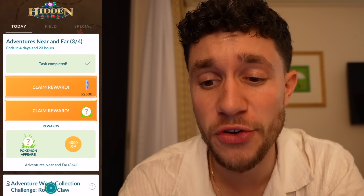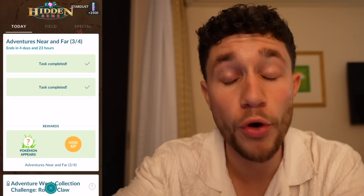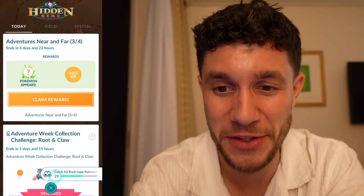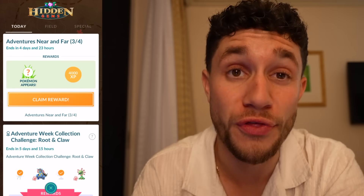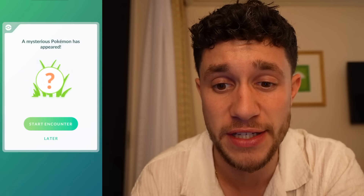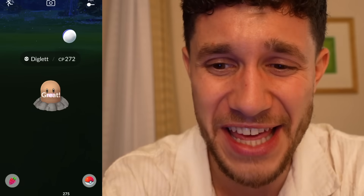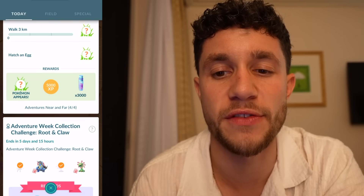Right now I wanted to actually complete the Adventures Near and Far research — this is page three of four. Let's see what else we get from here: Dwebble, reward with Tyrant. Give me one shiny out of this research. Let's claim the reward — 4,000 XP, fantastic. And a Diglett to end on? Oh, it's not over yet. We still have some more research there.